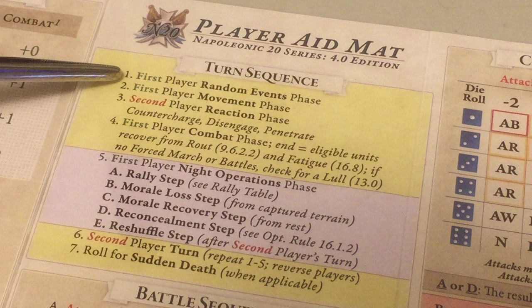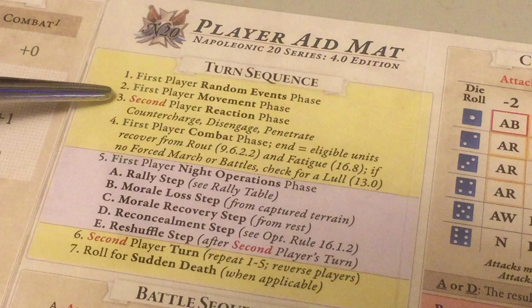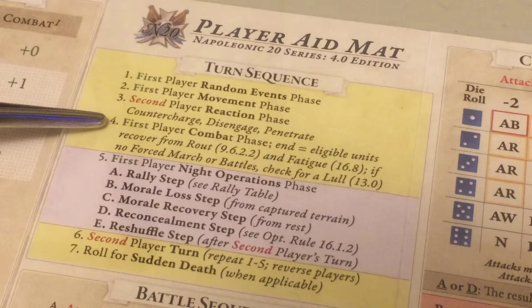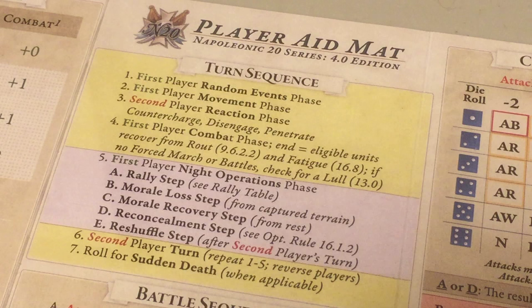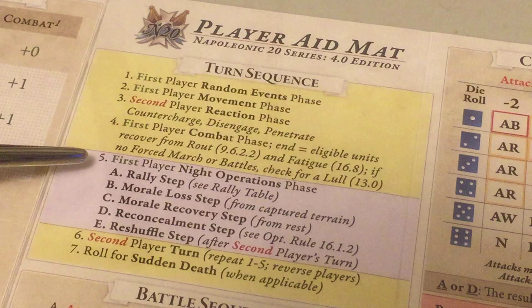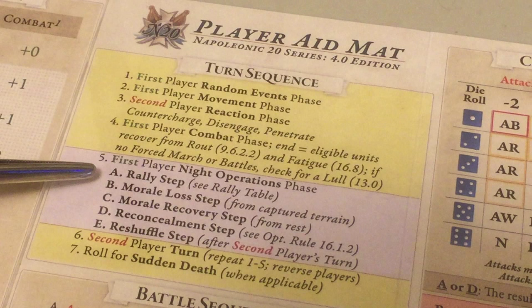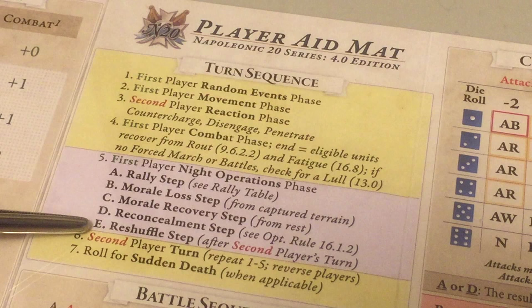Here we have the turn sequence. First is the first player's random event phase, where we draw a card and apply the random event. Then the first player's movement phase, followed by the second player's reaction phase — only cavalry units and certain special units can conduct reaction, and in this game only the French have a cavalry unit. Then comes the first player's combat phase. After the second player takes their turn with the same phases, every five turns there is a night turn, which adds rally phase, morale loss step, morale recovery step, and a reshuffle of the cards.